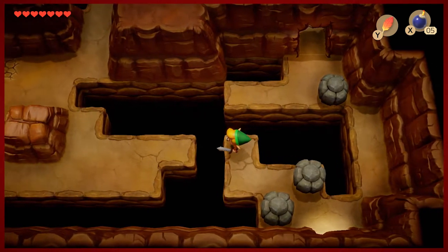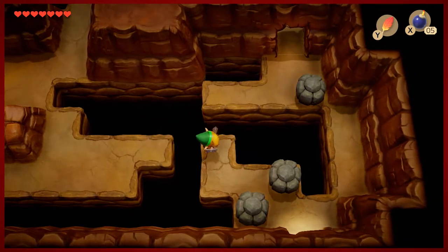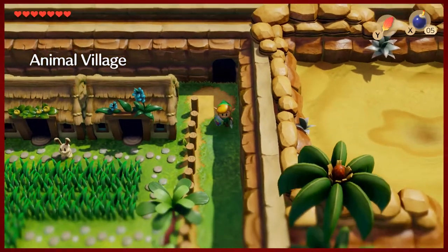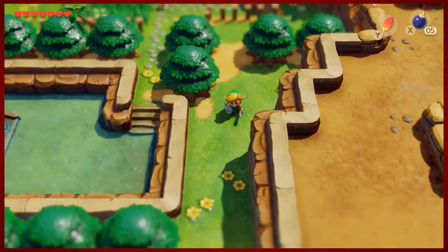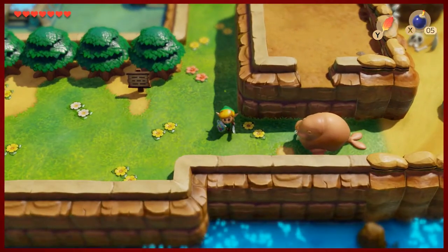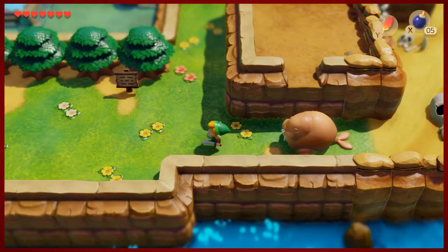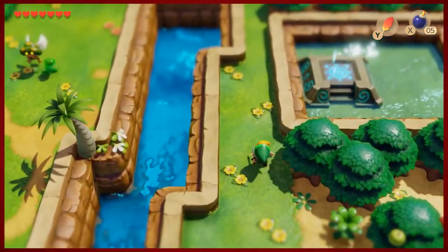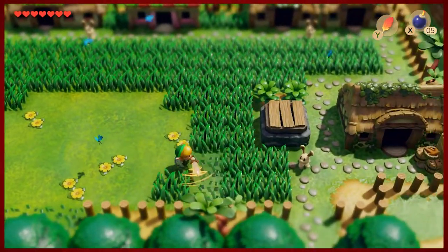A little bit of a spoiler: the item required for that spot is actually my favorite item in the game. We can see the desert is there to our right, and this poorly-treated, bullied walrus is dreaming of Marin — so they must have some sort of connection, they go way back. Perhaps Marin was a former employee of Sea World.